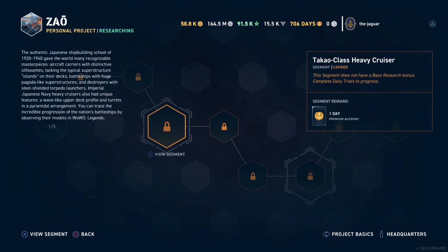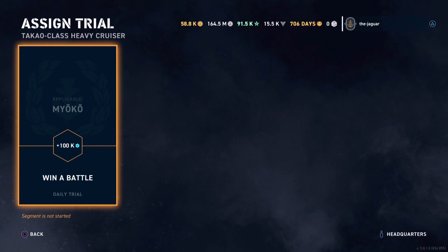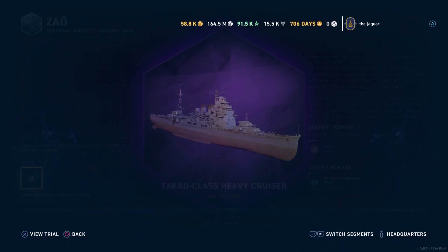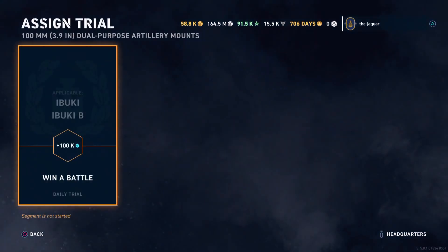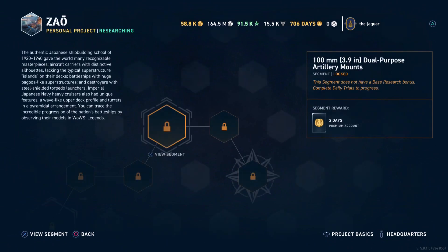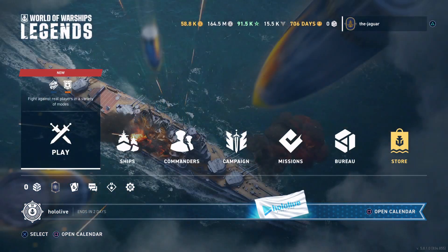These segments are locked. The only way to get past segment four is to win a game in the Myoko — that is the tier six Japanese cruiser Myoko. So you're going to need the tier six, tier seven, and tier eight cruiser from the tech tree of the Japanese A-class ships, with one small change on segment ten: it's either the Ibuki or the Ibuki B, and Ibuki B is a premium Black Friday ship.